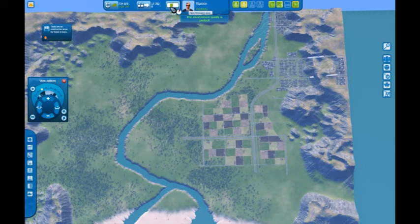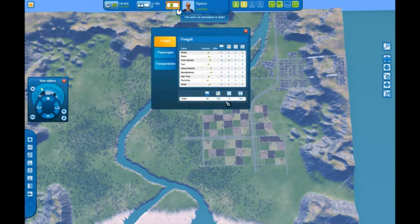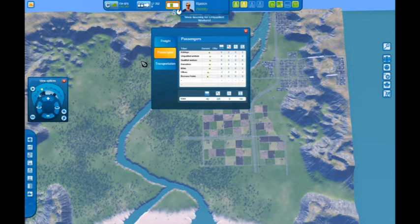Environmental quality fluctuates right now — it's gone down a bit because I've built some more factories. But if you click it, it expands and shows you all the different things going on in your city: passengers, holidays, all this information you can get.